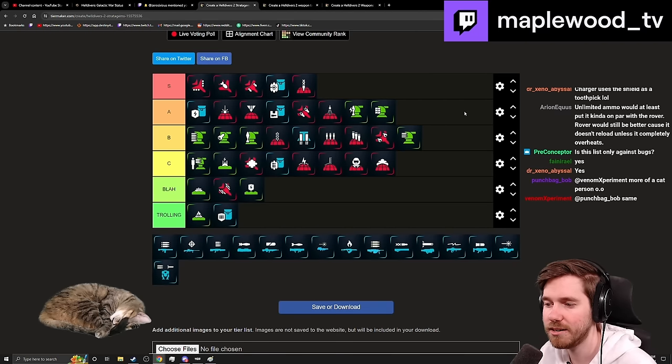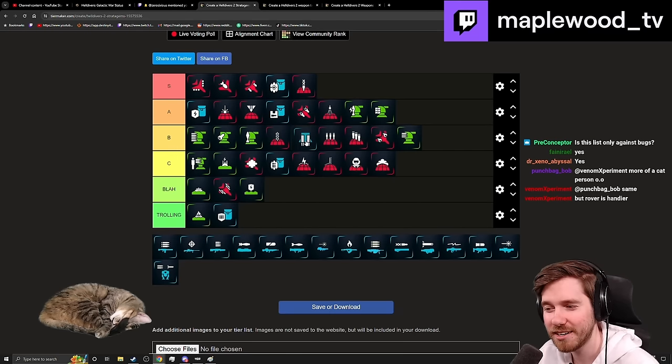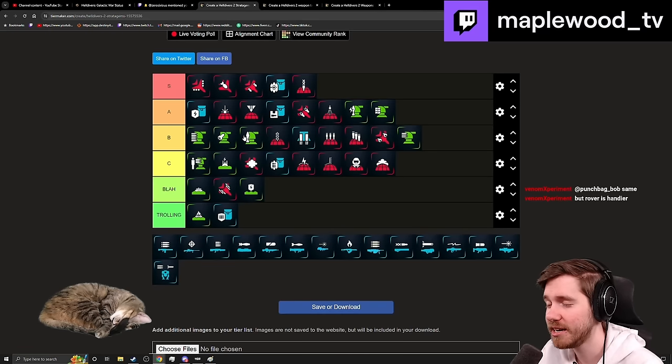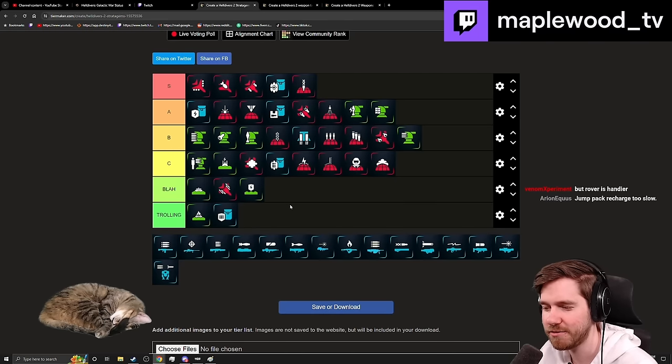The Jetpack is middle B — a fun, useful stratagem for getting out of sticky situations or finding high ground fast. The issue is you take it over another stratagem that could help in more situations. As you learn the maps more, you'll feel like you need it less because you'll know which rocks you can jump on. I like it for sentry gameplay — getting to a high rock formation, throwing sentries on it, and using that high ground. But it's a niche pick for certain players.